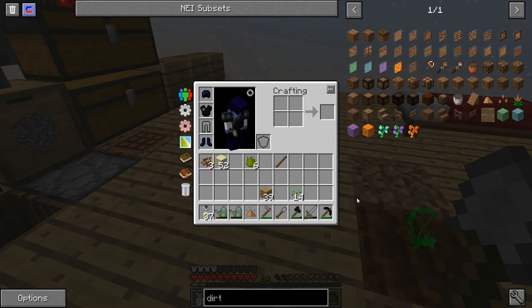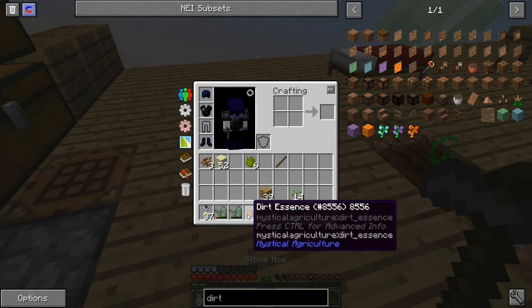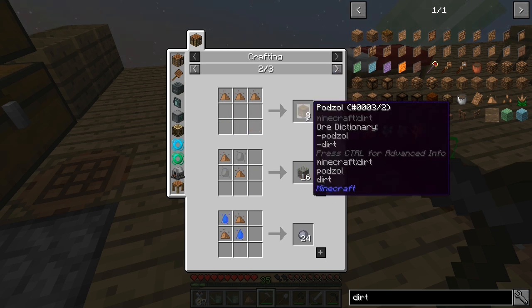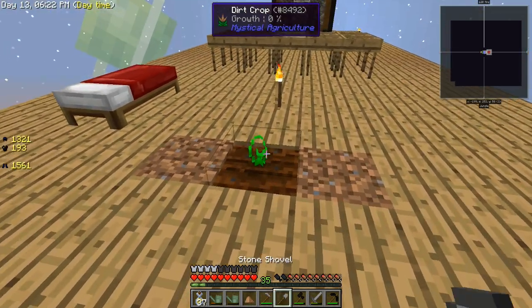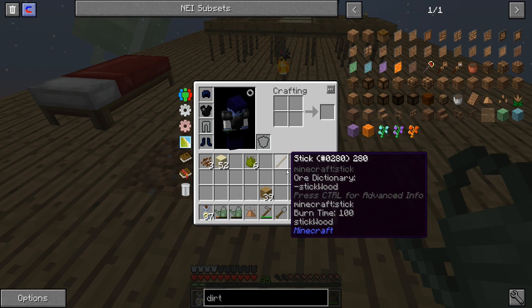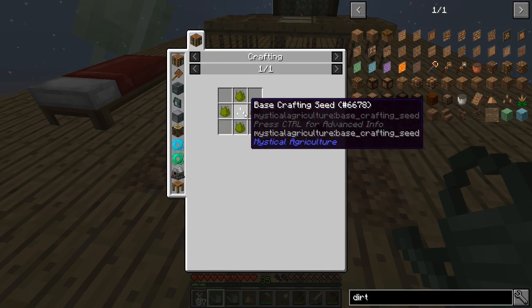This is by far going to be the fastest way to get dirt. The only problem is I don't think it gives you extra seeds. To get extra seeds you pretty much just have to craft those things. Fair enough. I wish you could get the prosperity shards another way though, because that would be kind of annoying.